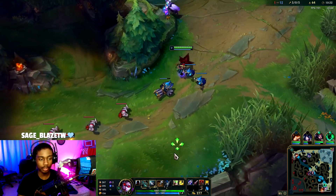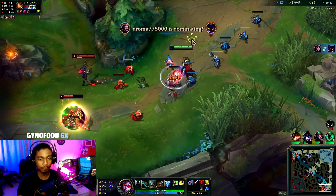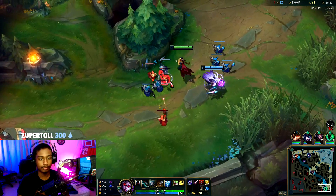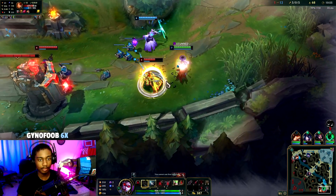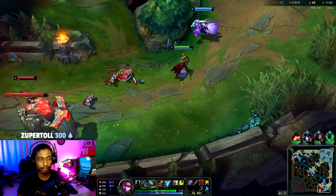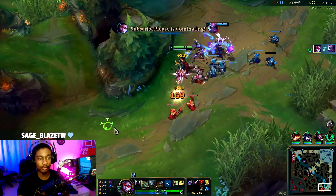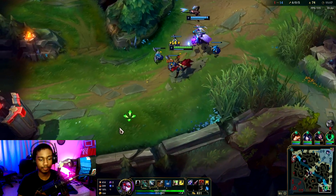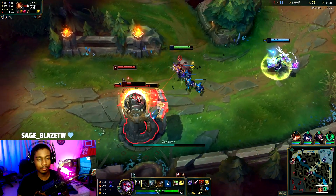By the time we get Rageblade our W will most likely be maxed. We're just stomping — it doesn't even matter if we get ganked. Now we want to amp up the aggression because we have Blade of the Ruined King and as you can see we deal a lot of damage. That gank didn't go as planned — what are they supposed to do?